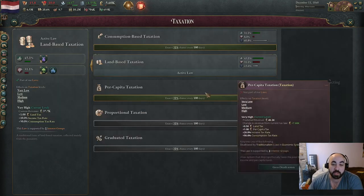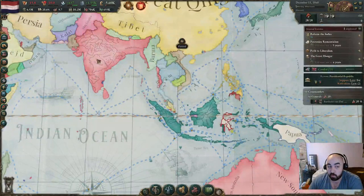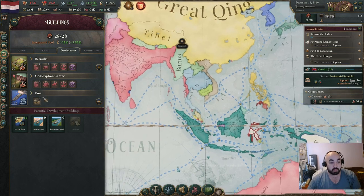This episode we are going to be provoking a revolution by going for per capita taxation. If you take a look, this will radicalize the landowners. Since it's a 45% clout big boy, this will cause a revolution. Before we do this, we are going to pull a little bit of a sneaky. It would have been a decent time to do it when we were a subject of the Netherlands.